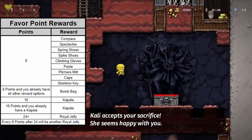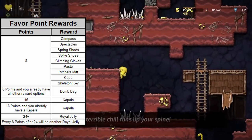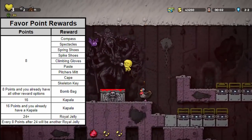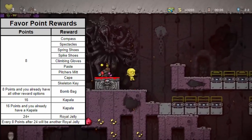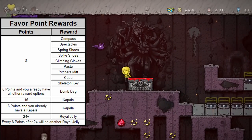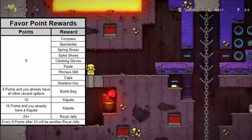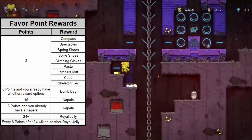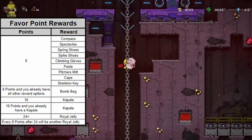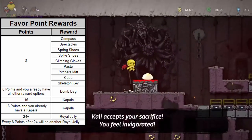If by some miracle you already possess all of these items when you hit the first 8 point threshold, Kali will simply reward you with 3 bombs in the form of a bomb bag. The next tier reward happens when you acquire 16 favor points. This reward will always be the extremely useful Kapala item, and it is one of only two ways to acquire this rare item. If you already have a Kapala when you hit 16 favor points, you will still be rewarded with another Kapala that does not stack, essentially making this stage a useless reward. Starting at 24 favor points and then again every 8 additional points, you will be rewarded with a royal jelly for a good health boost.